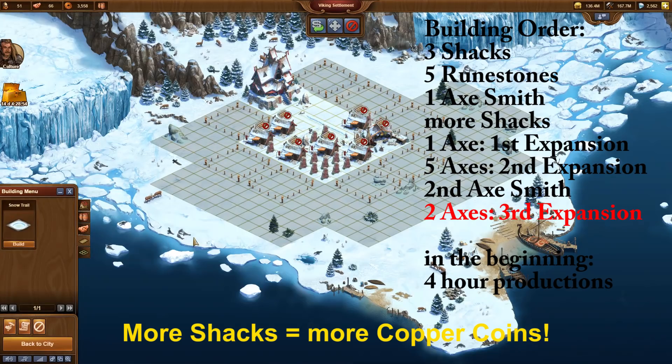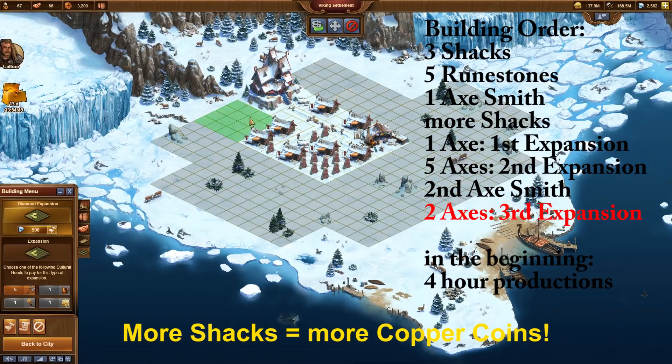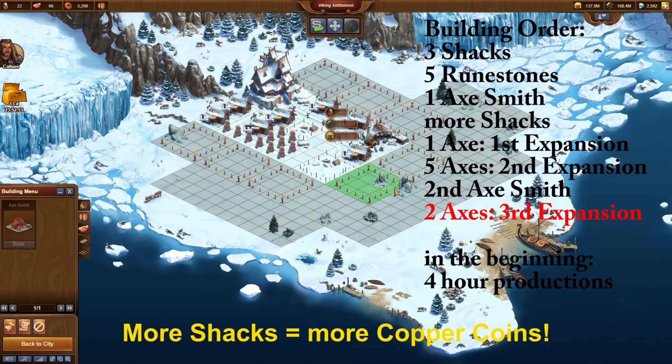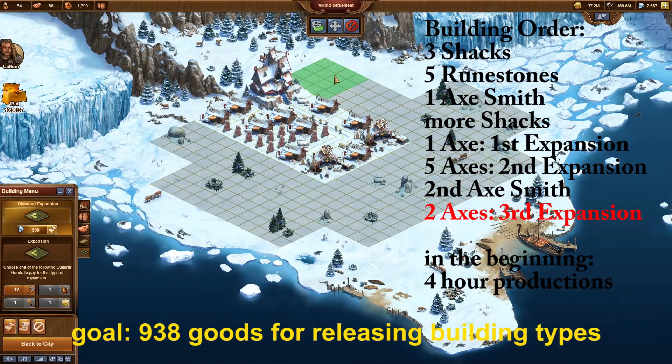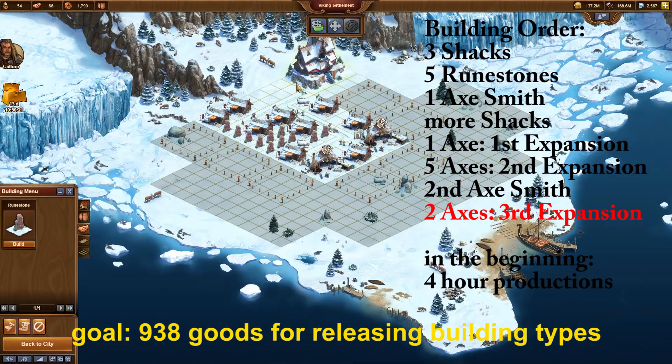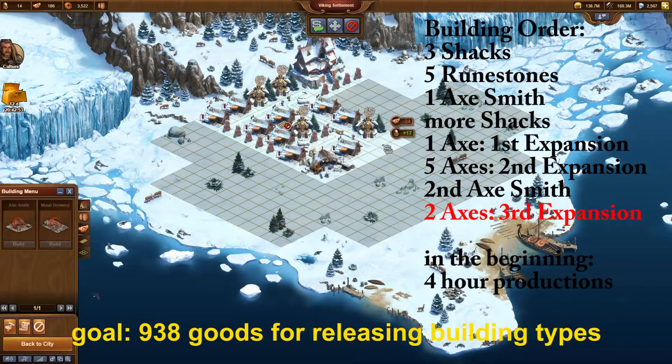Do not pay too much attention to the questline, as it is more distracting than supporting. There is only one important goal: to release the building types and produce 938 goods within 16 days. For advanced Viking Outposts, even faster.